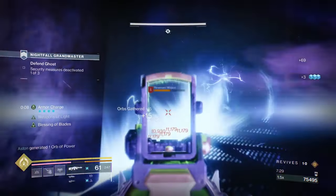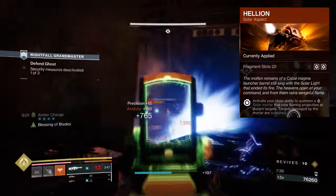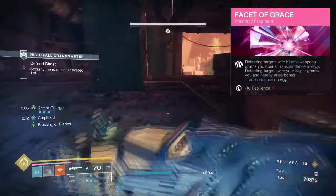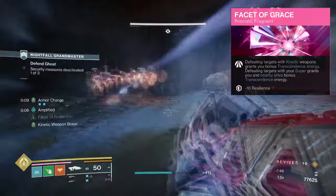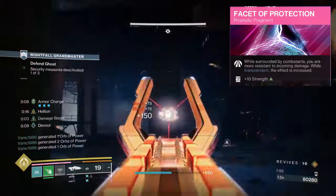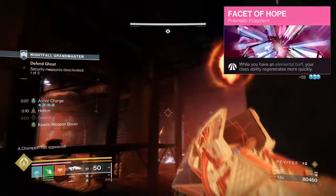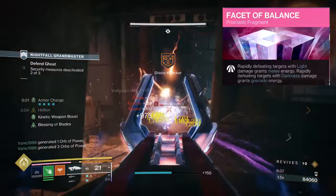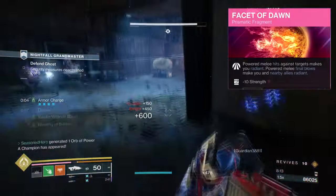For Aspects and Fragments, we have the following. Feed the Void, where getting an ability kill will grant you Devour. Helion, where casting your class ability will produce a solar mortar that scorches targets and can also ignite them. A Facet of Grace, where defeating targets with kinetic weapons will grant bonus transcendence energy. Defeating targets with your super will grant you and allies bonus transcendence energy. A Facet of Protection, where while being surrounded by combatants, you gain damage resistance from incoming attacks. A Facet of Hope, where while having an elemental buff, your class ability regenerates quickly. A Facet of Balance, where rapidly defeating targets with light abilities grants you melee energy. Rapidly defeating targets with dark abilities grants you grenade energy. And Facet of Dawn, where landing a melee hit will grant you Radiant.